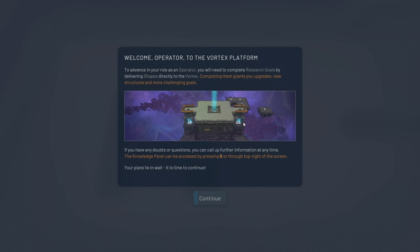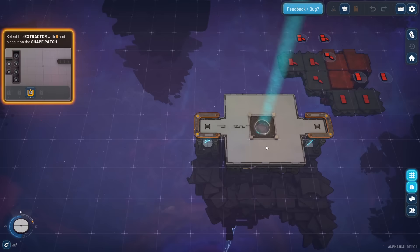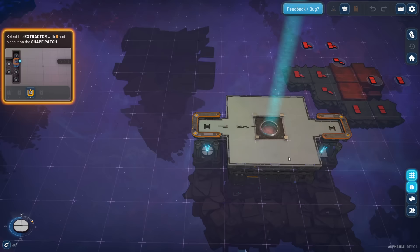We're going to go through the tutorial. 'Welcome, operator, to the vortex platform. To advance in your role as an operator, you will need to complete research goals by delivering shapes directly to the vortex. Completing them grants you upgrades, new structures, and more challenging goals. If you have any doubts or questions, you can call up further information at any time. The knowledge panel can be accessed by pressing G or through the top right of the screen.'